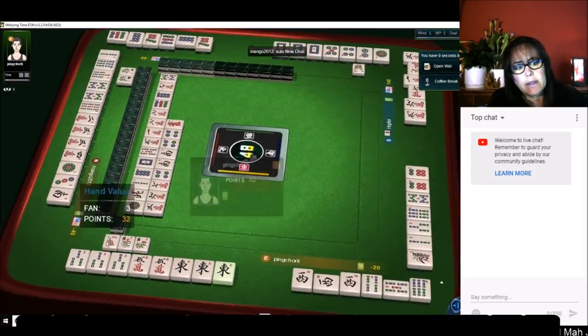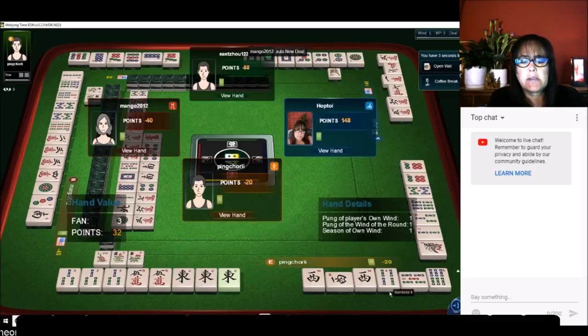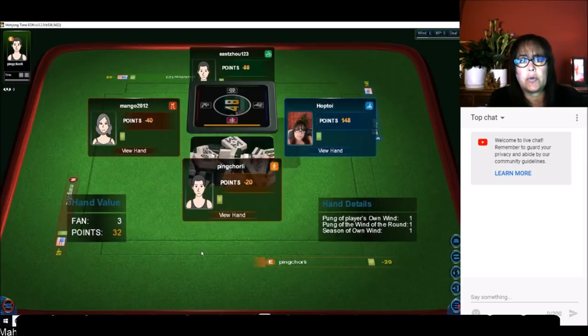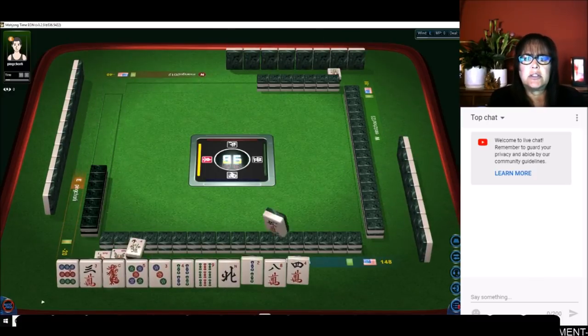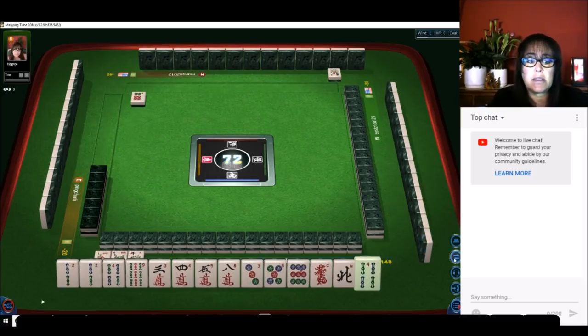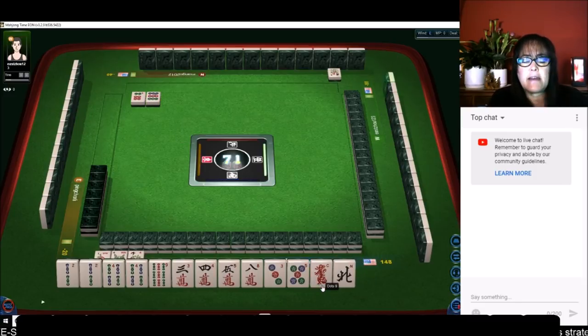We have a winner here — all pung. Wait, nope, they have a chow, so they have a three-four or four-five-six chow, then a pung, a pair, and a pair in mixed suit. All those number tiles had no value; the only value was their seat wind and wind of the round. Because they mixed a chow with a pung in a different suit, they had a very low score.